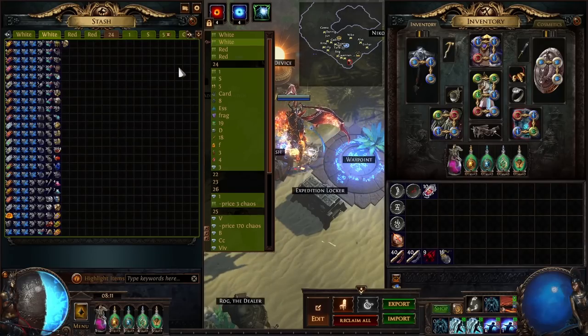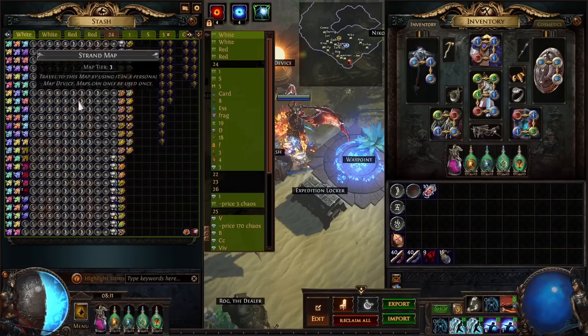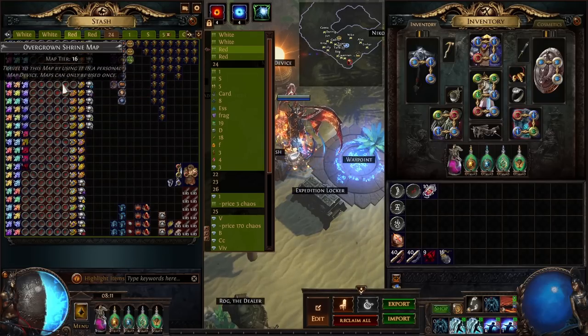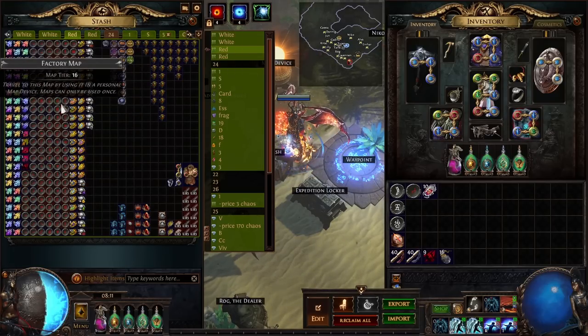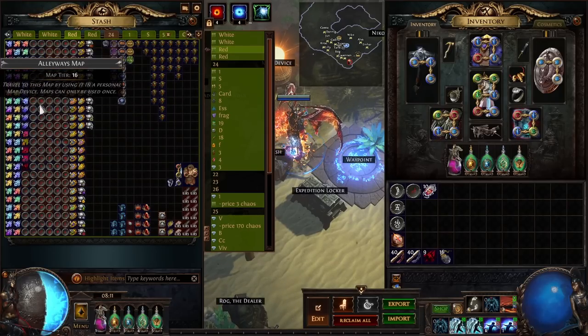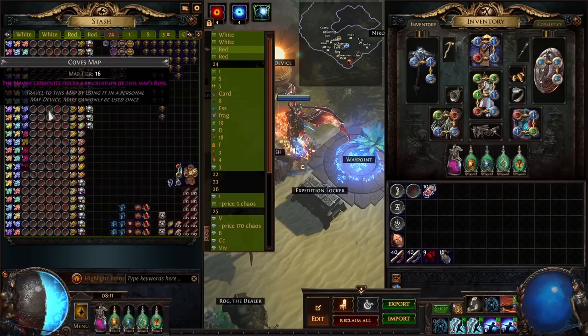Now let's look at the red maps. As you can see there is quite a lot more different kinds of loot. There are fewer maps — in white maps there were a lot of white maps that dropped, but in red maps it's harder to sustain tier 16s. I believe there are still more than 100 here, but not all of them are beaches. If you're farming tier 16s, you can horizon orb them into coves — it's a 1-in-4 chance — and coves is also a good map for this strategy.